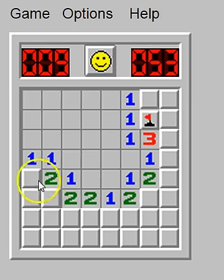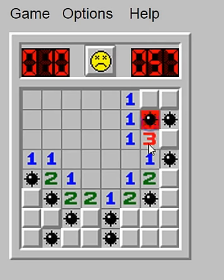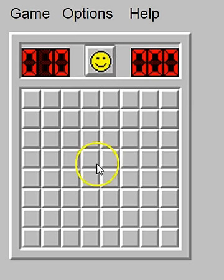If you accidentally click on one of those with the left mouse button, it's a mine and it'll show you all the mines, your game is done, and you die. But we knew that one was a mine. Let's start over again and just show you again.